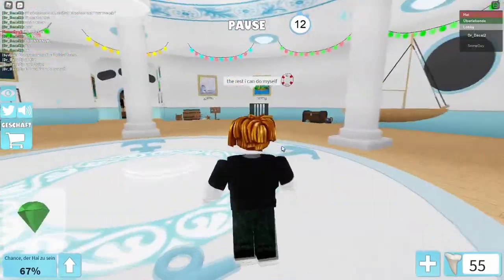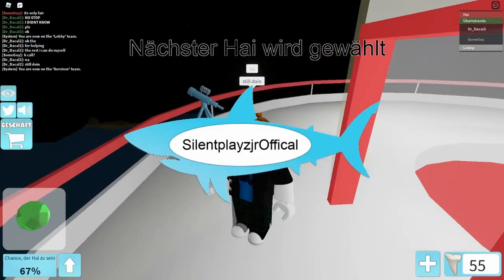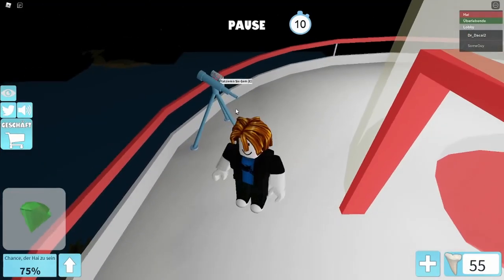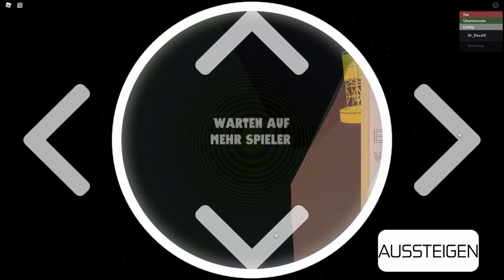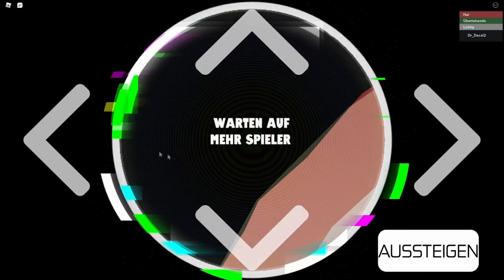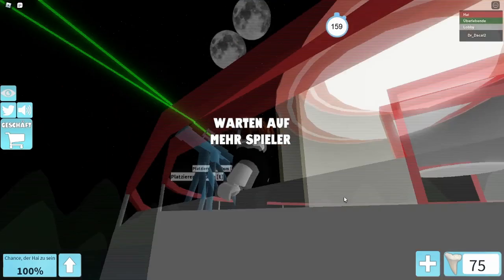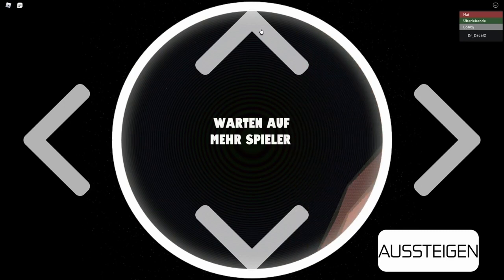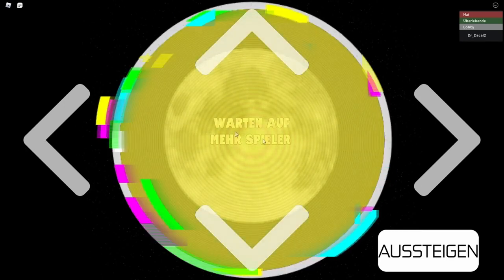Now you have to go to the top of the lighthouse. You're gonna have to go to this thing, then press E to put the gem in, and now point this thing at the sun — I forgot its name, but for me it's nighttime right now and the moon also works. It's gonna light up yellow.